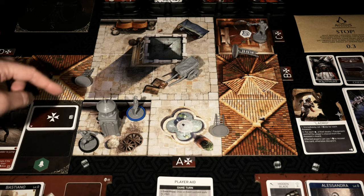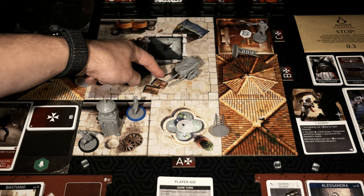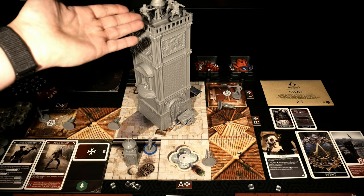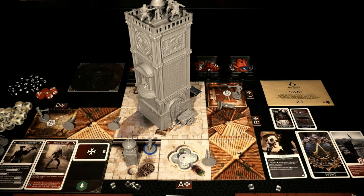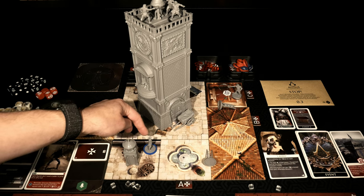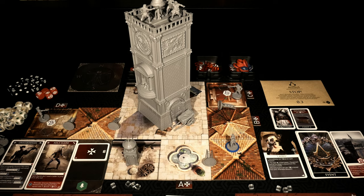I know exactly what I want to do. I'm going to have Bastiano move one, two into this area here. And with the third action, he's going to scale the tower. Bastiano has scaled up to the top of the tower. I'm not saving any actions — I burned all of them to do this. I can't synchronize as I didn't have enough actions, but I was able to get to the top, which is a plus. Alessandra is going to use her two remaining actions to jump up on top of this roof. That's going to do it for the assassin's phase.